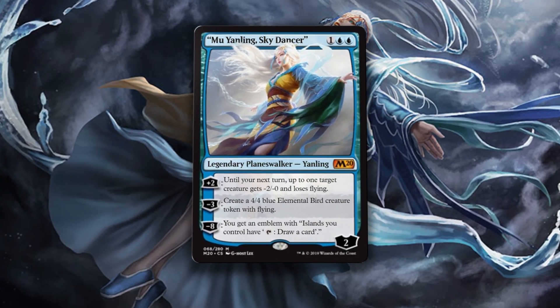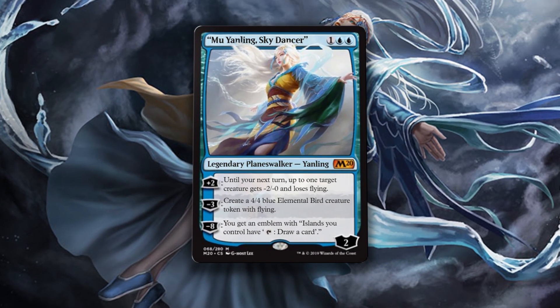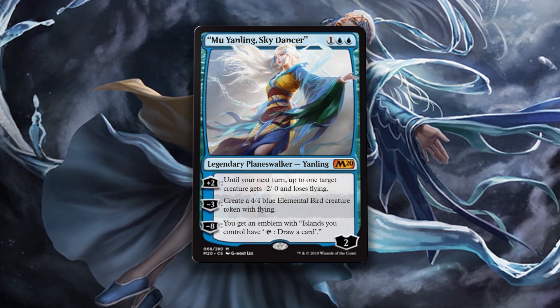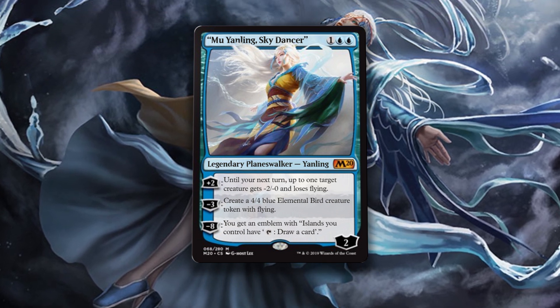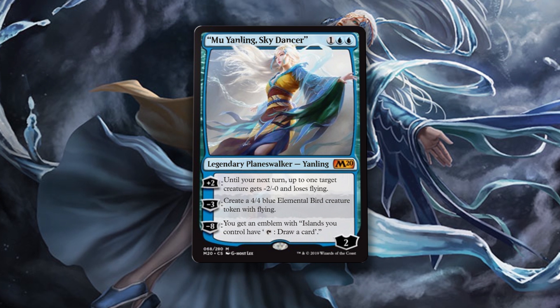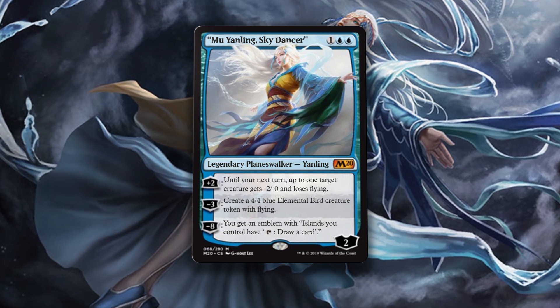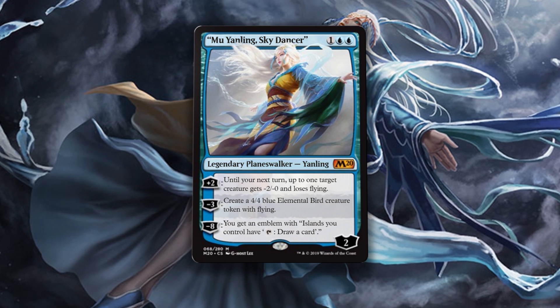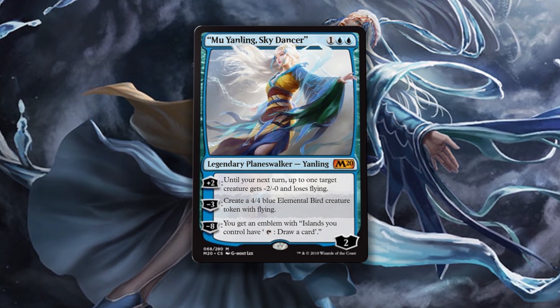Mu Yanling, Sky Dancer is one of anything and two blue for a 2-loyalty legendary planeswalker. You can plus 2, and until your next turn, up to one target creature gets minus 2/minus 0 and loses flying. You can also minus 3 and create a 4/4 blue elemental bird creature token with flying. Lastly, you can minus 8 and get an emblem where islands you control have the ability to tap to draw a card.